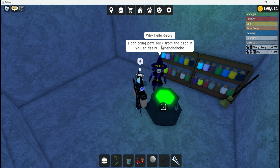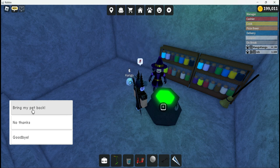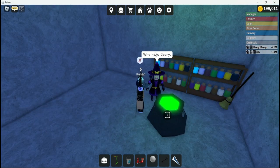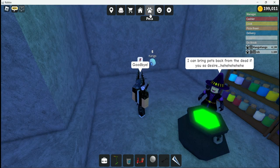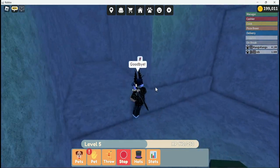There'll be a witch here, so you're going to want to click on it to talk. She'll say her line and then it says 'I can bring pets back from the dead if you so desire,' and then obviously you can go ahead and bring your pet back. I'm not sure how much it costs — oh wait, actually I do. It was when I was in the beta test with some other people: it said seven thousand. So if you spend seven thousand, you can revive your pet.